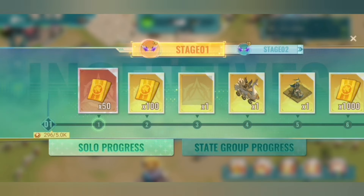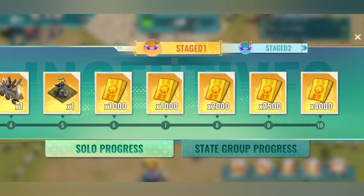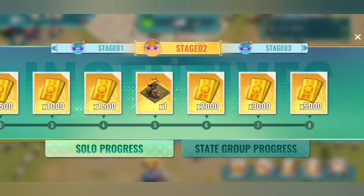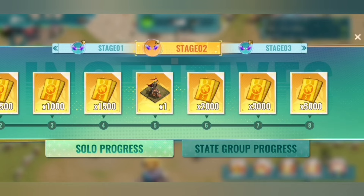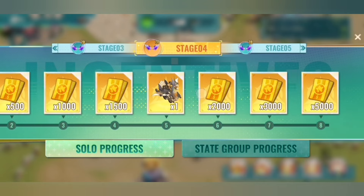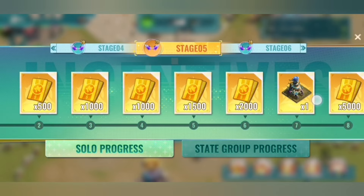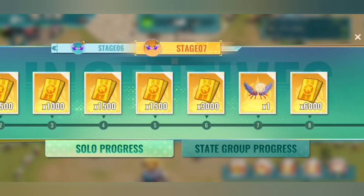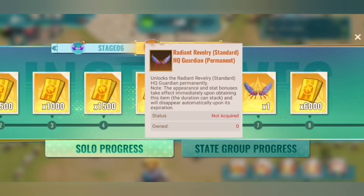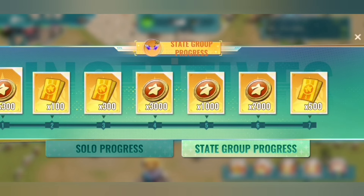Stage rewards — in stage 1 up to 10 you can collect a lot of fair vouchers. Stage 2 you can get an HQ skin permanent on the 5th part and 5,000 vouchers as the maximum reward. In stage 4 more vouchers and one Marge skin permanent. Stage 5 another HQ skin and more vouchers. Stage 6 a Sentinel and more. In stage 7 you can unlock a Guardian and a lot more. All of this also depends on the stage group progress.